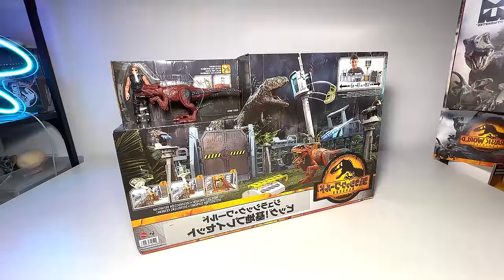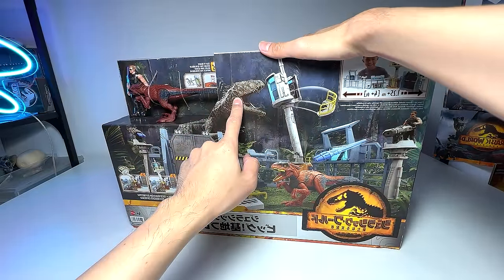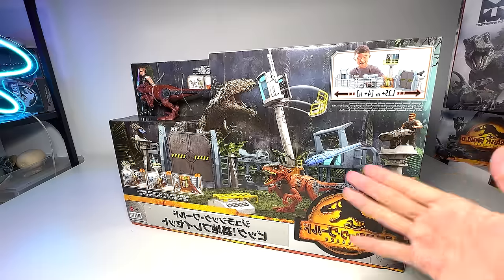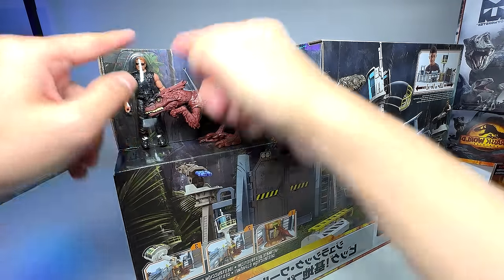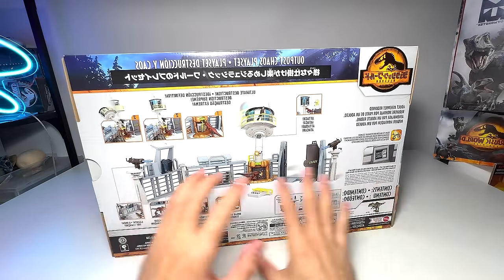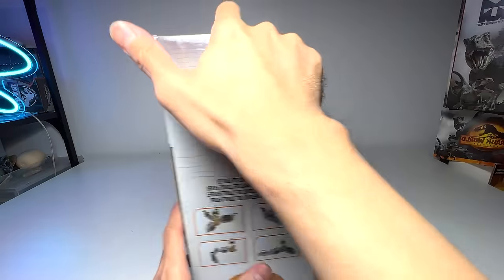After opening the Chaos playset, we will be putting dinosaurs around it. Let's get right into it. Let's begin by taking a look at the beautiful artwork on the packaging. You can see we have a Giganotosaurus right here, and this control tower seems to be falling over. There's a Pyroreptor with a soldier firing a projectile right at it. It comes with an exclusive Pyroreptor figure along with a human figure. The back of the box shows different angles of the Outpost playset.